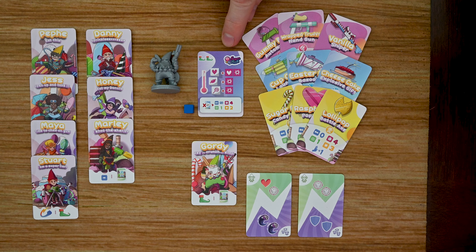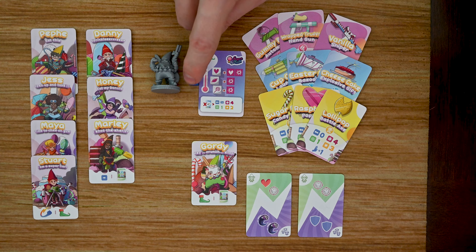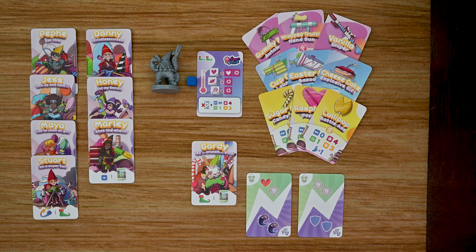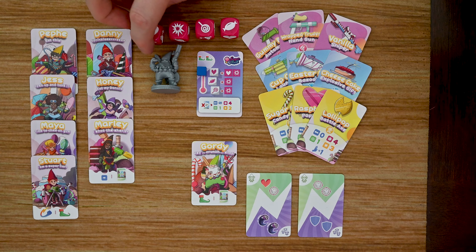Each hero also has a Sugar Rush card, which provides a generic attack. Throughout the game, if that hero ever fails in an attack, they move their marker up along a gauge. Each time they move it up, it's a permanent addition for the rest of the game, providing more opportunities to score hits. Initially the only way to score a hit is to roll the hit symbol, but after missing, lollipops, candies, and then hearts also count as hits.